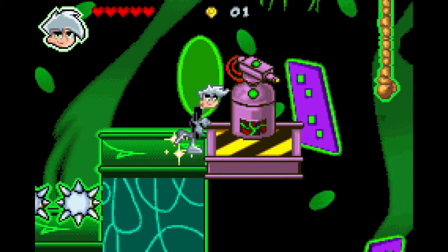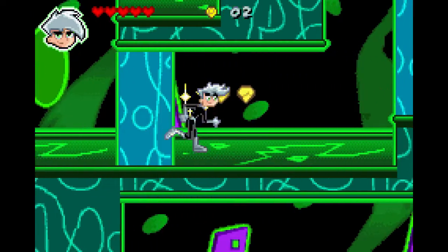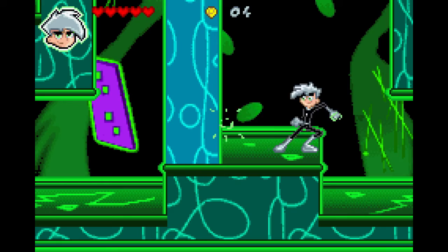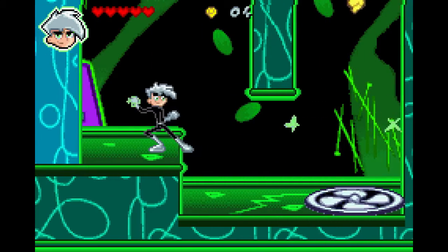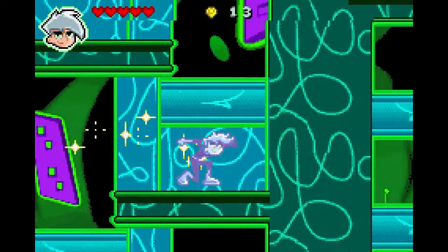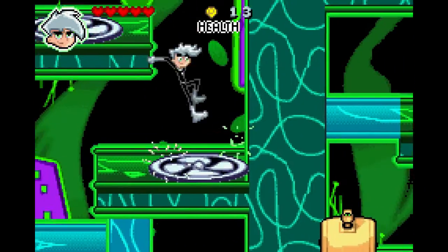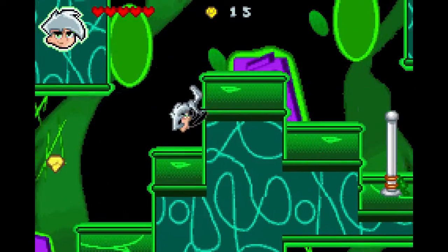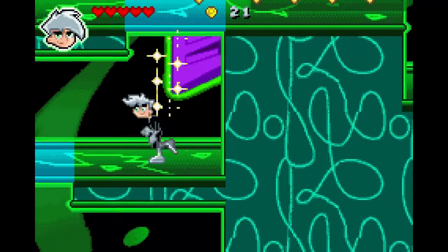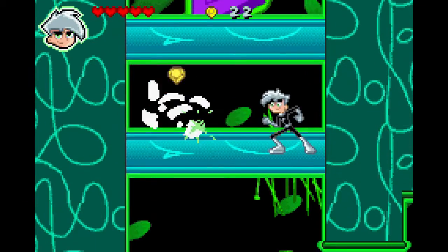I always want to just jump over that gap and then take out the enemy immediately, but when you have characters that attack as slowly as Danny, it's not really practical. But speaking of attacking slowly — now we can just keep attacking instead of having to wait after attacking twice in a row, which actually isn't that helpful. Being able to spam an attack is nice, but it doesn't really help your ability to attack something quickly.